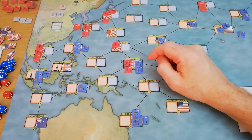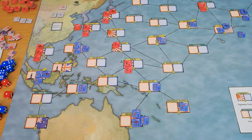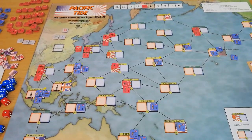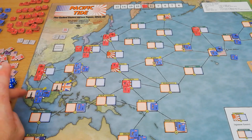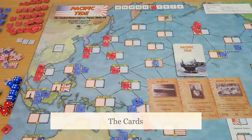The only other thing on the map to show you is the build point track at the very top. This is the number of build points the Japanese have. The Americans have a flat rate of 15 build points at the end of every turn. The Japanese have a variable number based on whether card play has reduced their build points, or whether they have captured Singapore and Borneo — which would increase their build points.